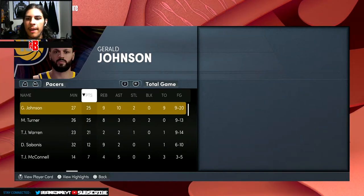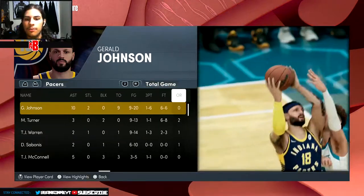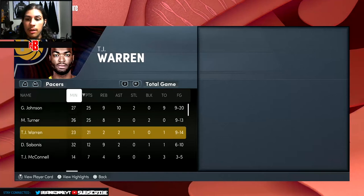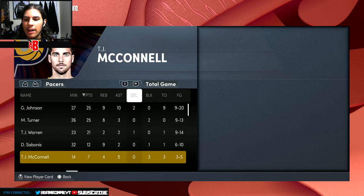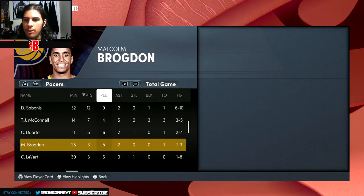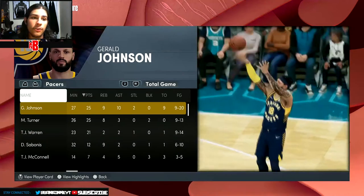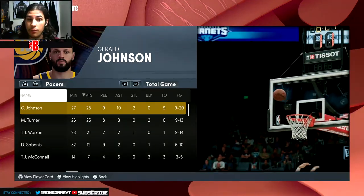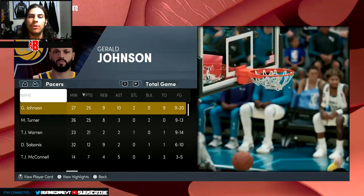Final stats: LaMelo dropped 29, only one assist, shot five for eleven from downtown. Gordon Hayward at 14, Bridges with 12. For the Pacers - Gerald with 25, 9, and 10 with two steals but nine turnovers. Nine for 21, six from downtown - not a great shooting game at all. Miles Turner was player of the game somehow - 25, 8, and 3 with two blocks. TJ Warren off the bench with 21, Sabonis had 12. That's gonna be it - first game of 2K22, Gerald Johnson on the Pacers. Leave a like, subscribe, GG!